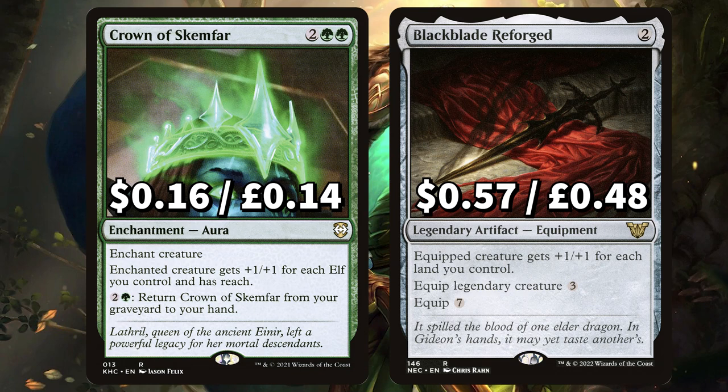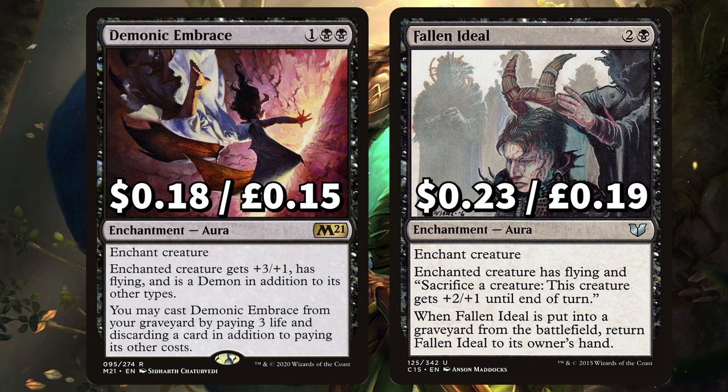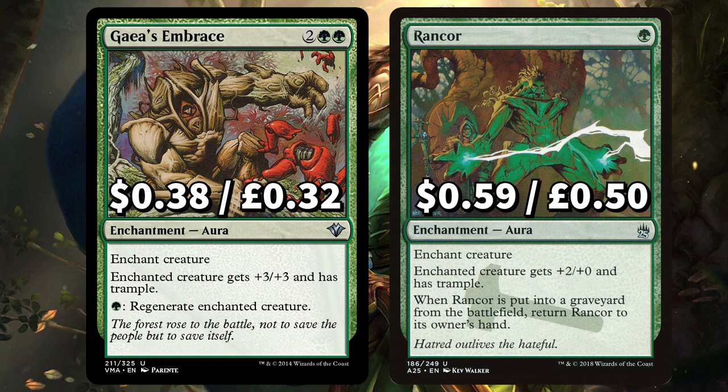We've got Crown of Skemthar to give enchanted creature +1/+1 for each elf you control and reach. You can also pay to return this from your graveyard to your hand. And Black Blade Reforged to give equipped creature +1/+1 for each land you control. There's Demonic Embrace to give equipped creature +3/+1 and flying, that you can also cast from your graveyard. And Fallen Ideal to give enchanted creature flying; you can sac a creature to give that creature +2/+1 until end of turn. Next is Gaia's Embrace to give enchanted creature +3/+3, trample and can regenerate the enchanted creature. And Rancor to give enchanted creature +2/+0, trample, and when Rancor is put into a graveyard return it to your hand.